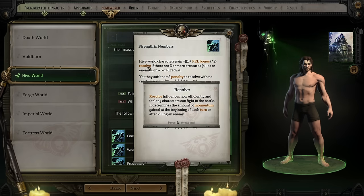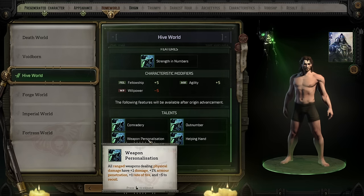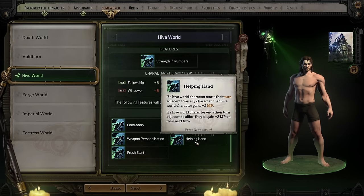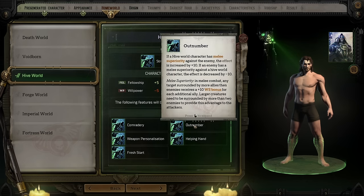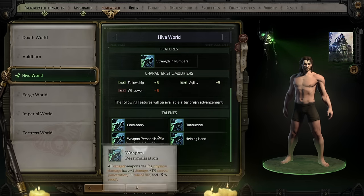Many of the Hive World talents revolve around being next to either enemies or allies. For instance, the Helping Hand talent causes a Hive World character to, when starting their turn next to an ally, grant them an extra two movement points. And when they end their turn adjacent to allies, everyone gains two movement points. Things like that can make them great for buffing your entire party.